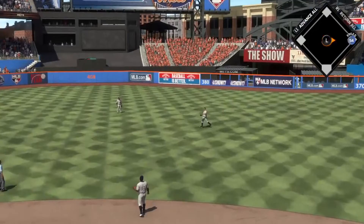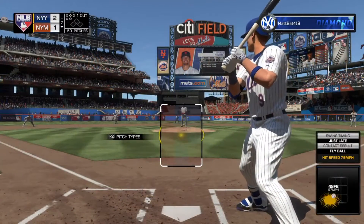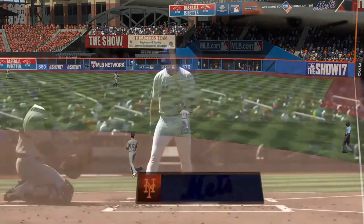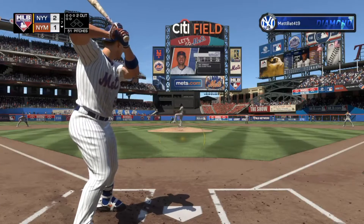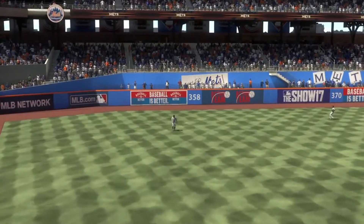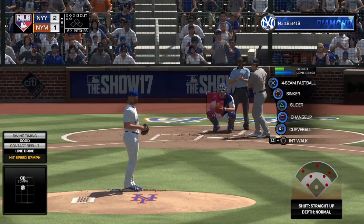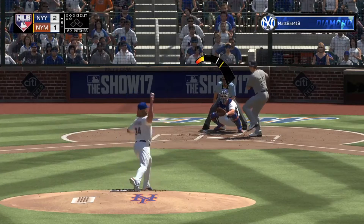There are also new stadium-specific backdrops and camera angles. If you have Citi Field, you'll get different camera angles and different backdrops like New York's skyline, compared to Yankee Stadium, Wrigley Field, or Fenway Park — all of which are different. The last thing for animations is a new batting stance creator which allows you to edit or create any batting stance you'd like. It's almost like the jump shot creator in 2K — this will let you create or edit any batting stance and make it your own or someone else's.